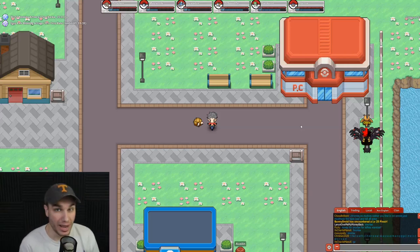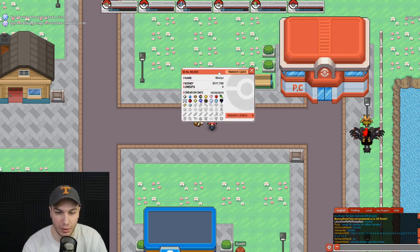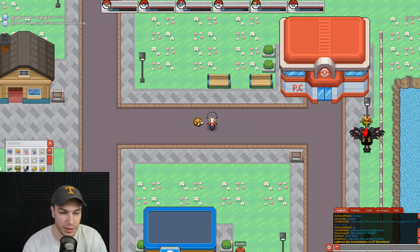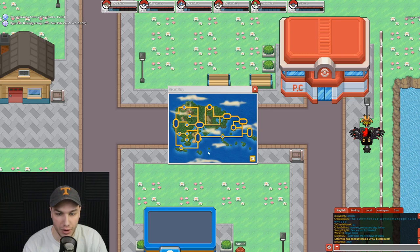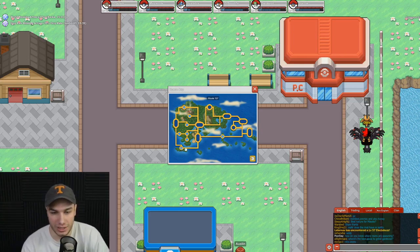Welcome to a brand new video on Pokemon Planet. Today we're going for the third gym badge in the Hoenn region — the electric gym — and this is probably going to be a really tough gym. Let me open the map and show you where we are. We're currently in Slateport. In the last video we defeated the gym in Dewford Town, which was the fighting type gym — super easy.